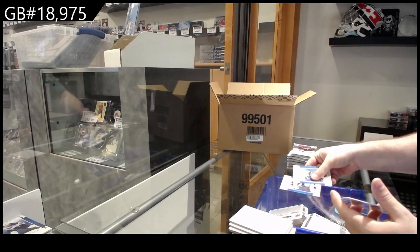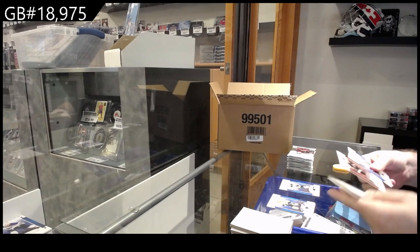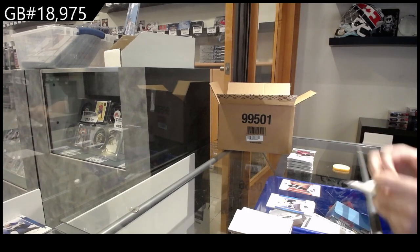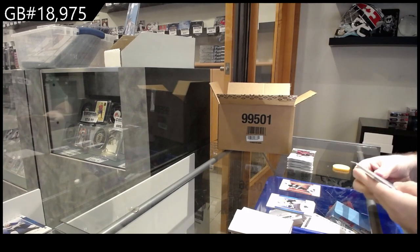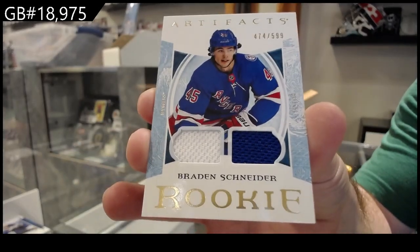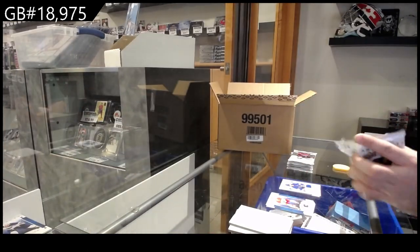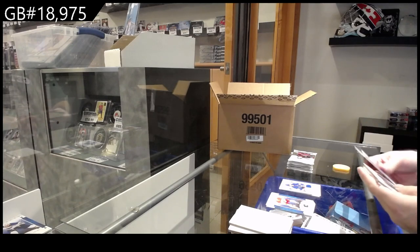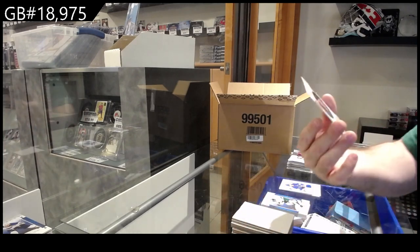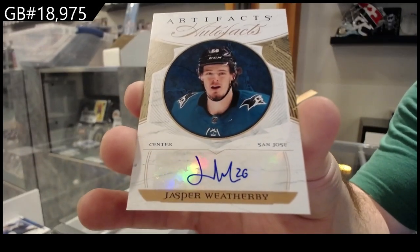Number 2, $1.99 for Minnesota of Zuccarello. $5.99 for the LA Kings — Bernie Nichols. Dual rookie jersey of Schneider for the Rangers, $5.99. Well, we're about halfway done, so we've still got a lot of ways to go. For the San Jose Sharks — Auto Facts of Weatherby.